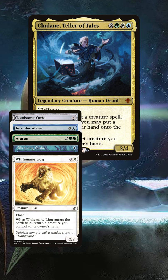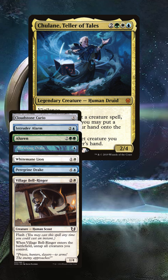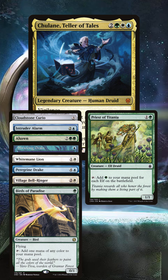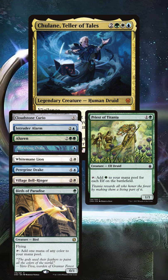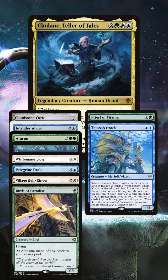Tulane also goes infinite in a lot of situations with cards like Peregrine Drake or Village Bellringer to net mana beyond what is required to pay for each loop. Birds of Paradise and the Elf Ball are obvious includes, and once you've assembled all the pieces you can win by naturally drawing your whole deck and casting Thassa's Oracle with one or two cards left.